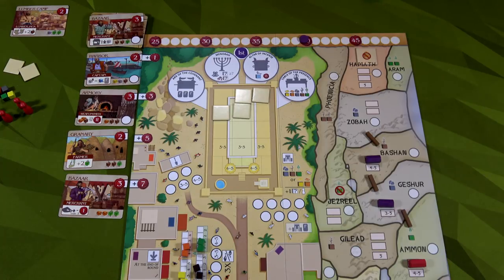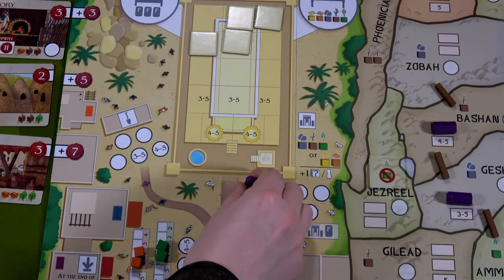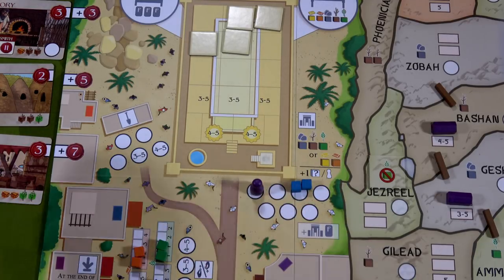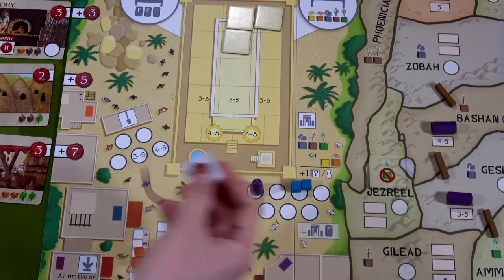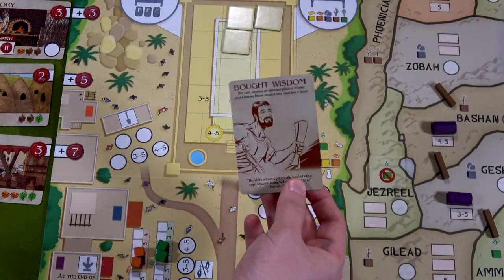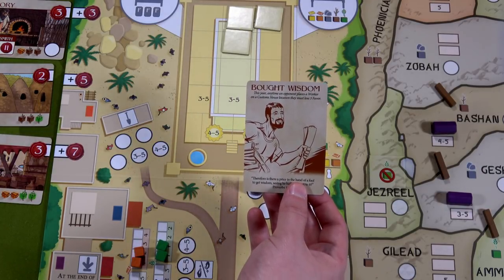Jumping into the next year. Since we went to the holy places first, we go first again this round. I build a temple right away using two exotic goods — no additional cost as I'm the first worker. I grab a tile token: seven favor points. I draw a fortune card: this year, any time an opponent places a worker on a customs house location, they must lose three favor.